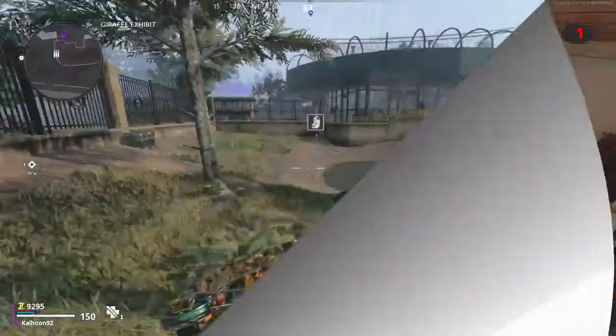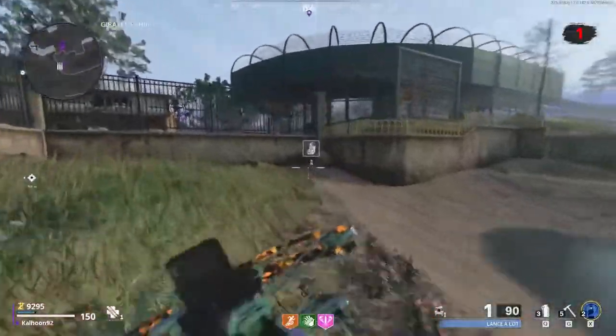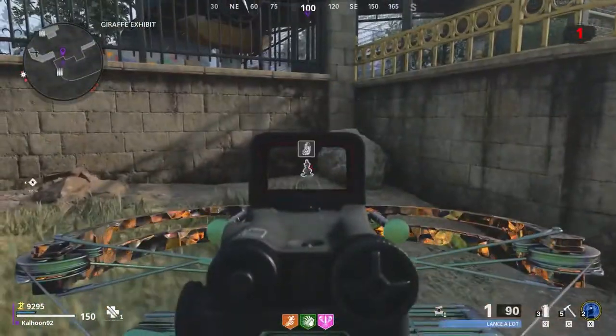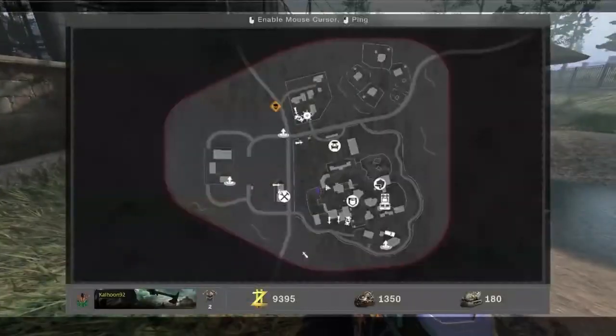All right, so for the third monkey location, this is going to be in the actual zoo part. This is going to be in the giraffe exhibit, and this was by far the hardest monkey to find. Eventually I found it, and it is right here, kind of in this little corner of the giraffe exhibit.